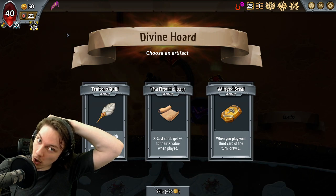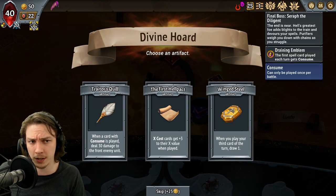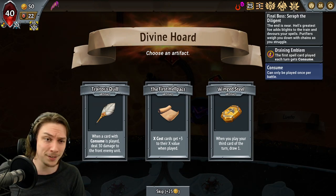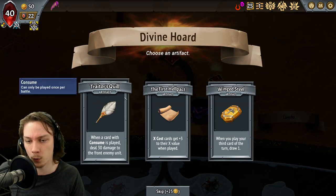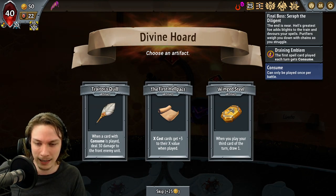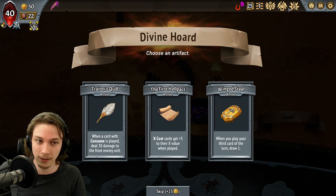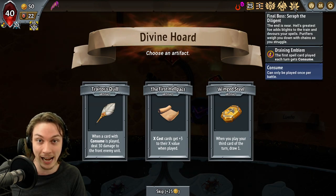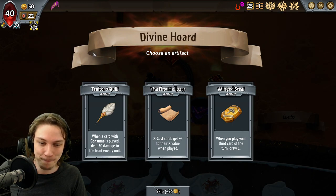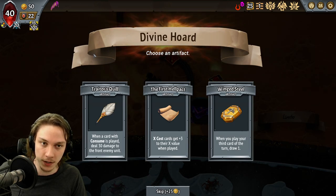Traitor's Quill — when we have Wormkin as one of our clans, is always particularly appealing. When a card with Consume is played, deal 30 damage to the front enemy unit. It's worth noting this does affect Seraph the Diligent, because Seraph the Diligent is going to force us to be consuming our spell cards. But at the same rate, I wouldn't choose this just because of that — this is not even really a modifier on whether or not I take the Traitor's Quill.